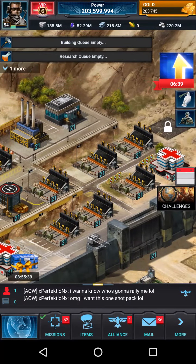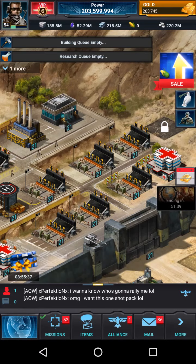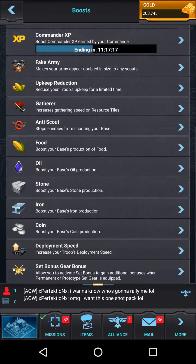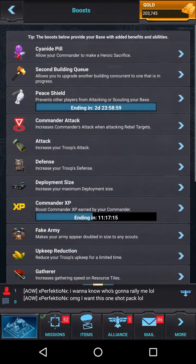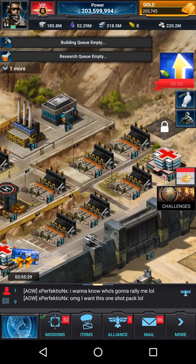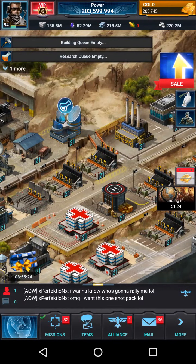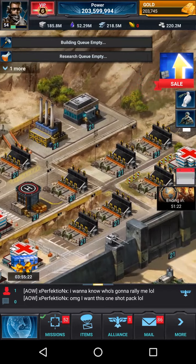A couple other quick tips: whenever you're taking hits as a rally trap, always make sure you have a commander XP boost going because you're going to get a lot of XP when taking those hits from a rally. Troop count is always extremely important in a rally trap.